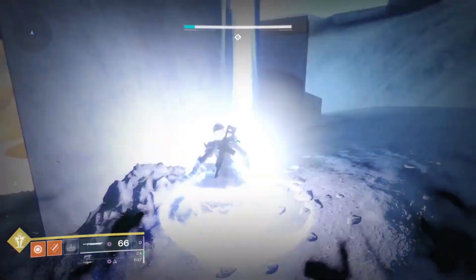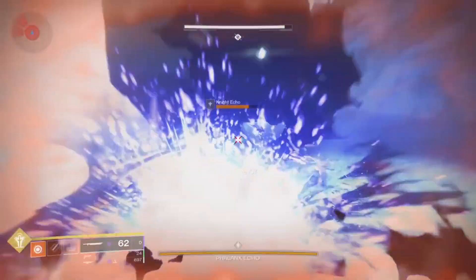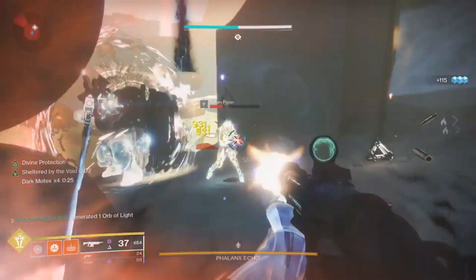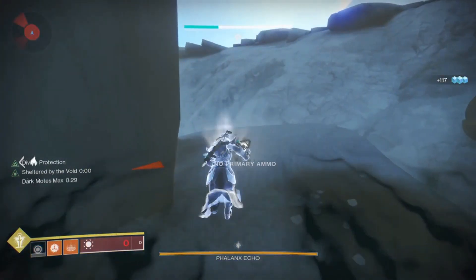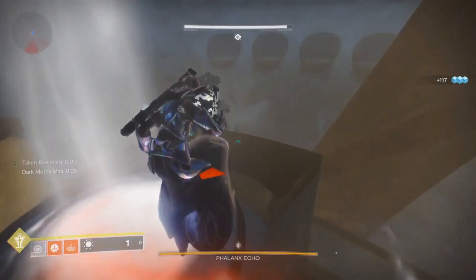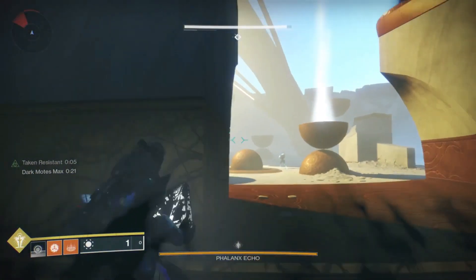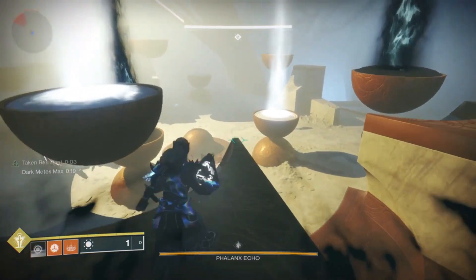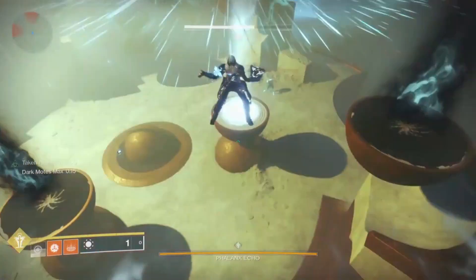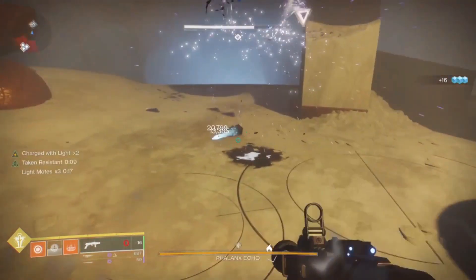The main mechanic of this fight is killing knights so that they'll drop three motes. If you kill them while standing in shadow, they'll drop three dark motes; if you kill them while standing in the light, they'll drop three light motes. When you pick up five of these motes, you'll get a cleansing motes that you can use to cleanse the plates. These plates are close enough that if you jump up on top and go right in the middle, slightly closer to the top plate, you can cleanse both at the same time.